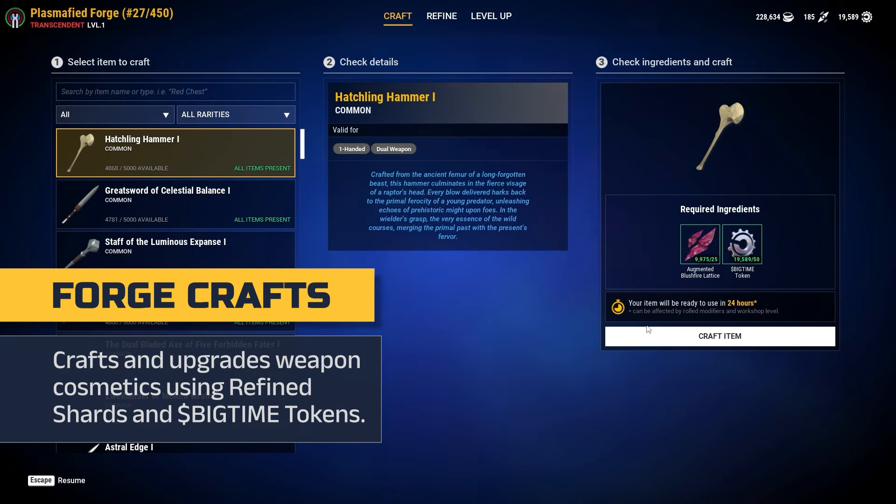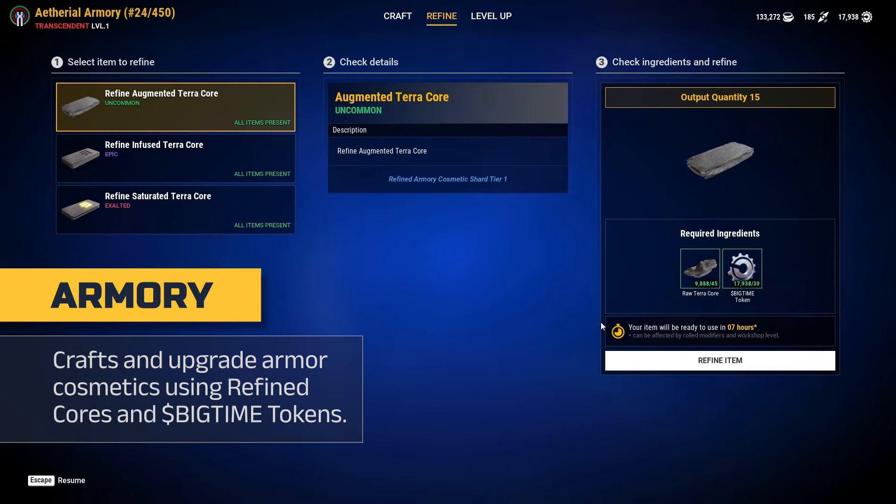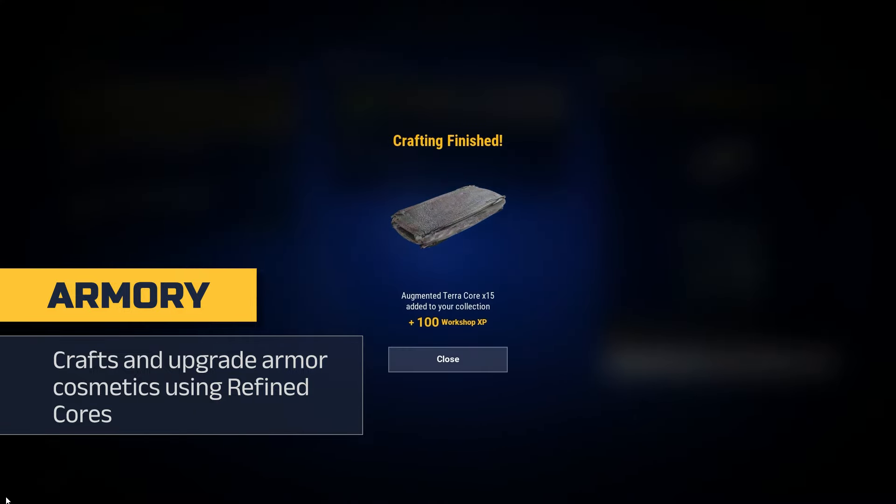The Forge crafts and upgrades weapon cosmetics using refined shards and big time tokens. The Armory crafts and upgrades armor cosmetics using refined cores and big time tokens.